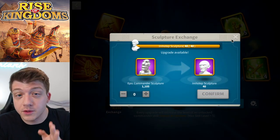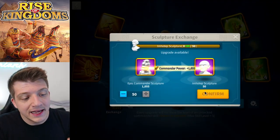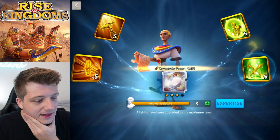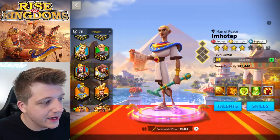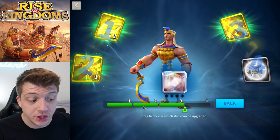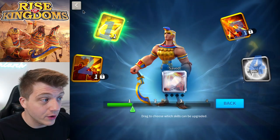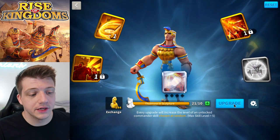It's linked down below — if you're a new player go check out my brand new beginner's guide for 2022. You can jump exactly to the information you need, including a section on epic commanders. And there it is — we've unlocked the expertise for Imhotep! Let's take a look at the star of the hour: Thutmose the Third.